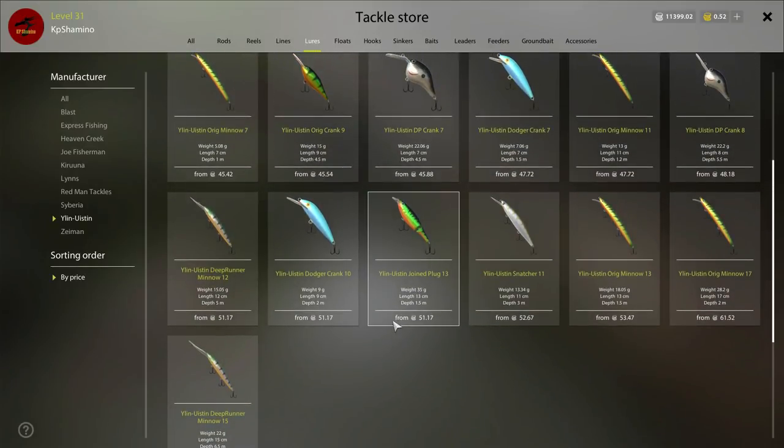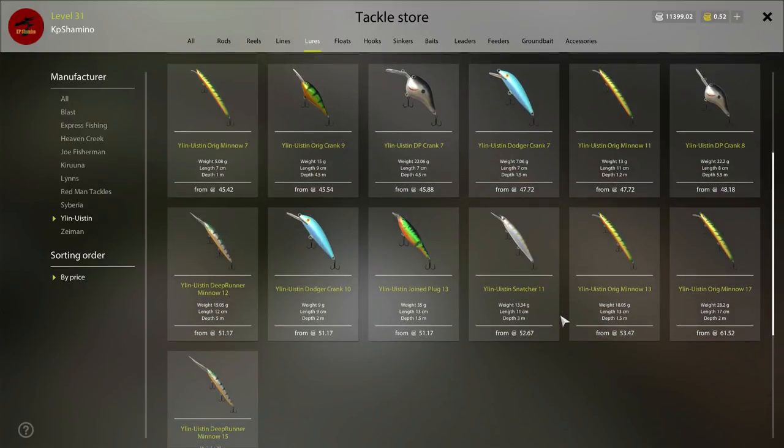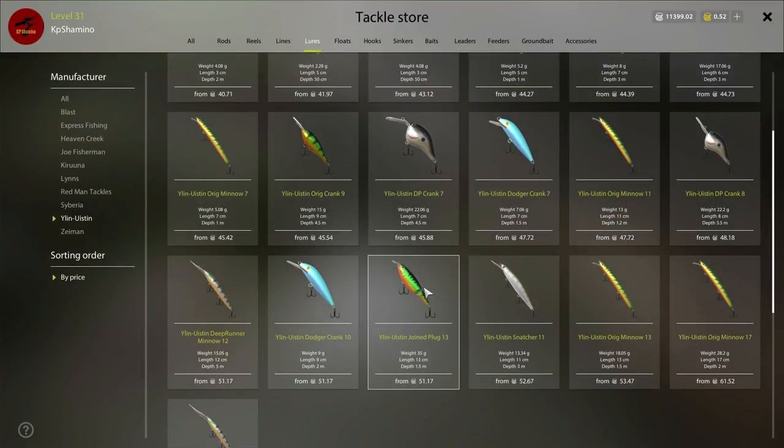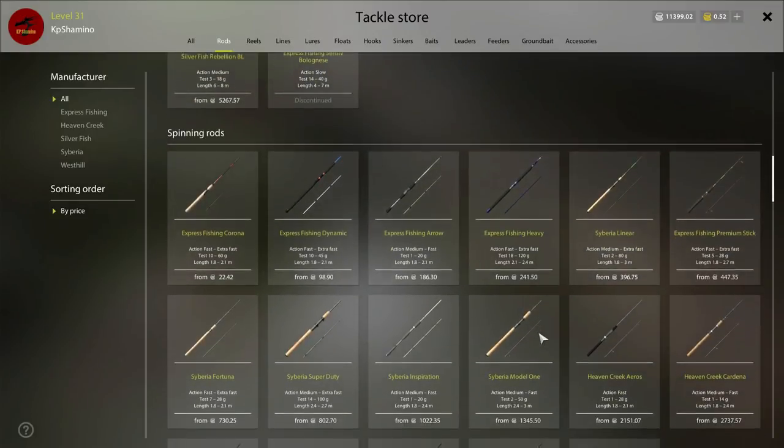I already lost one of the new lures — I think it was this pike one here. It's a bit longer than the others and is rated for trophy predators. I lost it on a pike with 7.5kg fluoro — which is a pity. But I'm going to use the new wobblers to get back to first place in the rankings, because I dropped to second and I'm sure I can get a trophy pike on this lake with them.